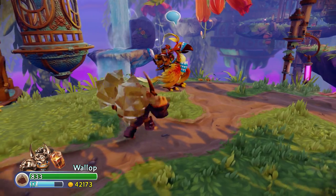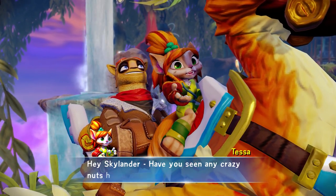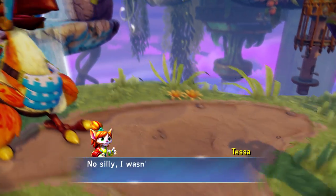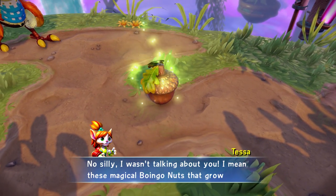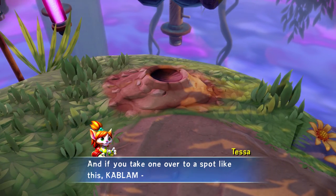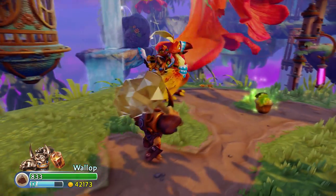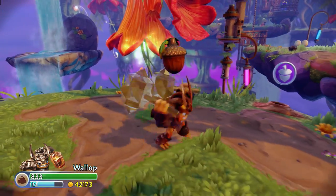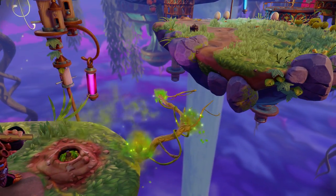Let's go talk to Tessa, Flynn, and Whiskers. Tessa explains these magical Boingo nuts that grow here — if you take one over to a spot like this, kablam! Instant Vine Bridge! Let's put Tessa's theory to the test: I got one of these Boingo nuts, and kablam — Instant Vine Bridge. It looks like there are some eggs up ahead. I wonder what's inside of those.